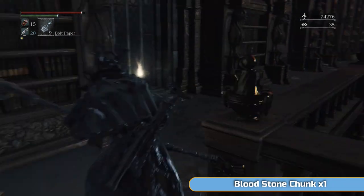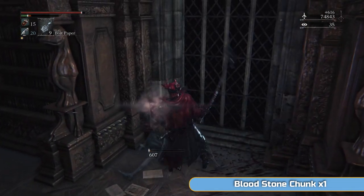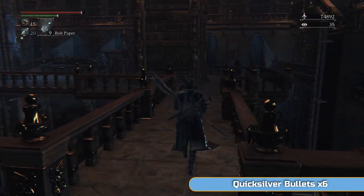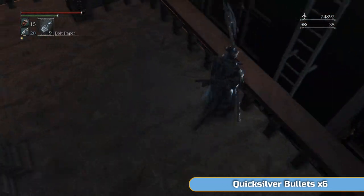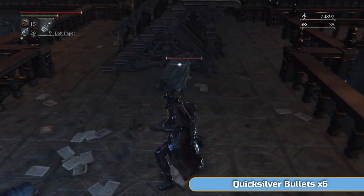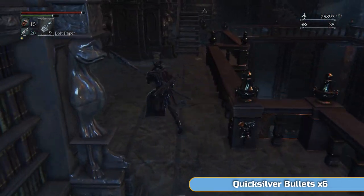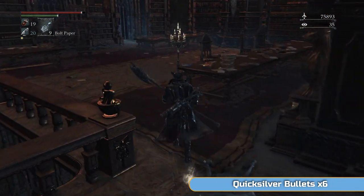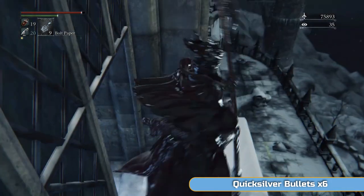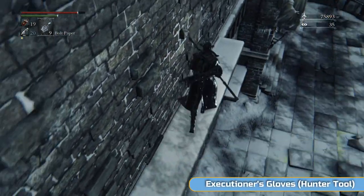I'm running past here because I got confused — I was actually looking for a scurrying beast and it's upstairs. But there is a Bloodstone Chunk up here as well, so that's number three. We just need two more, which are in a scurrying beast upstairs. This is a shortcut we'll be opening later on — we're just going to go round and open that up now.